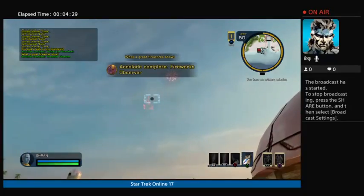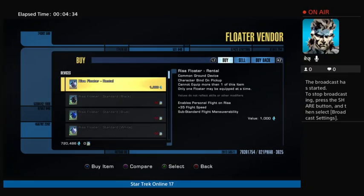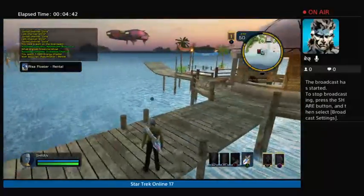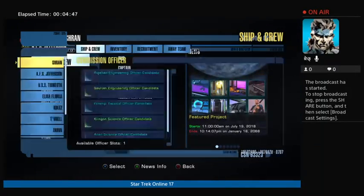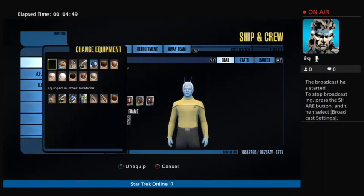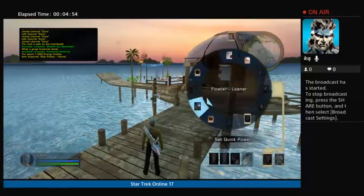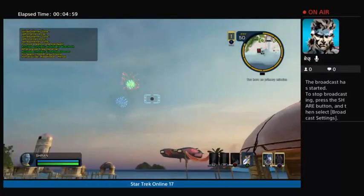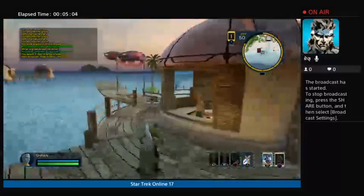So you've got fireworks — you want to definitely get a floater. Of course you go to your captain, go down here, equip it, and it'll load up in about 15 seconds. That's one of the things you've got to get.